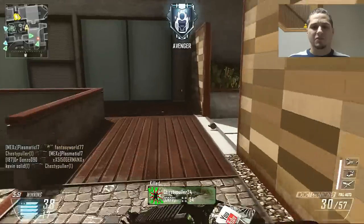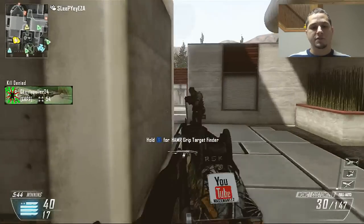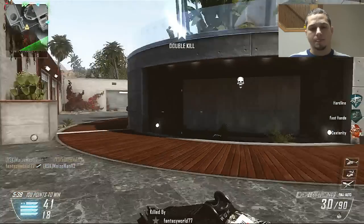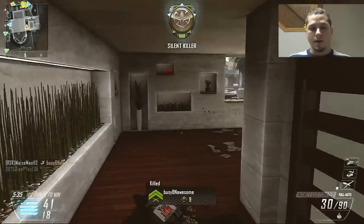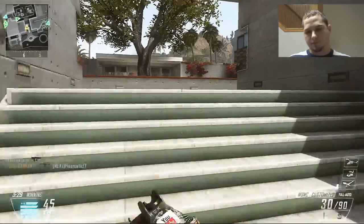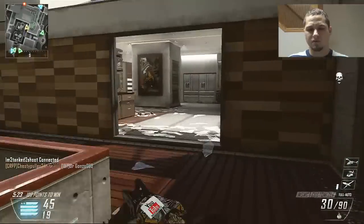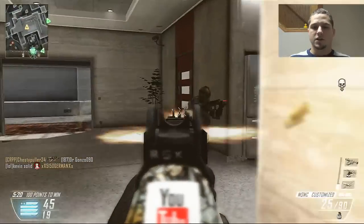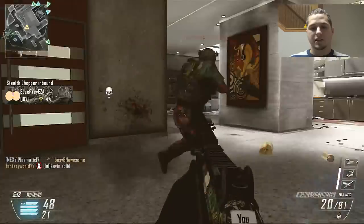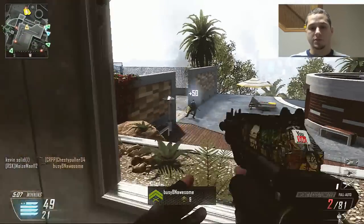I haven't seen anyone cheating, nobody getting outside of maps, no completely overpowered guns, and no overpowered killstreaks. The killstreaks are very powerful but not overpowered — there's nothing that just completely ruins the game. Even the Swarm seems manageable if you stay inside and play it right. It's not overpowering because the person using it isn't racking up enough points to constantly roll over their killstreaks.